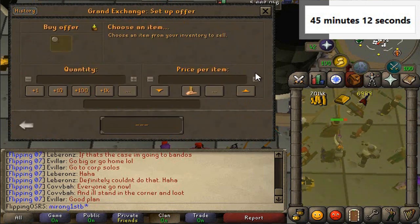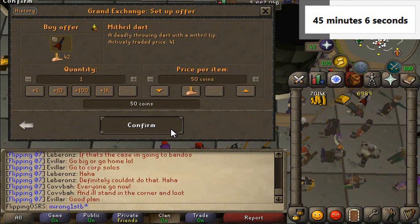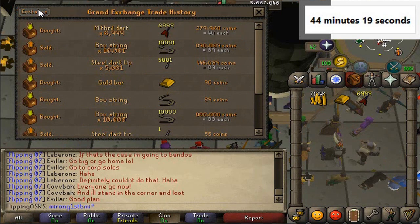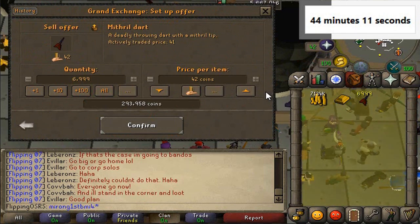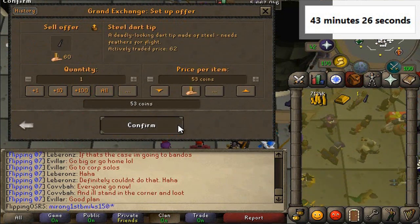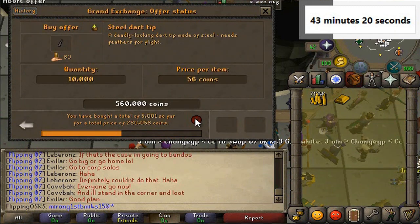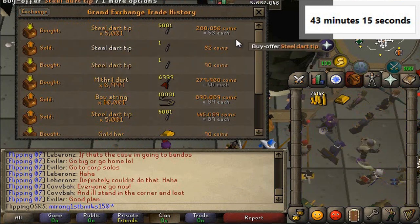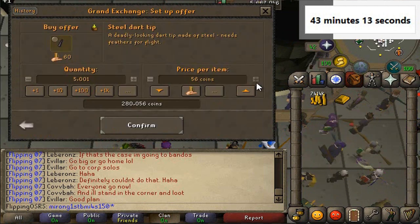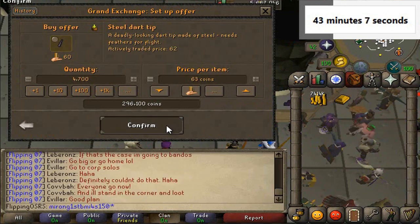Ammunition might be the best call for this under 100 challenge. We bought the mithril darts for 40 — pretty sure it was a 6 or 7 GP margin. We'll plop them in for 46. They seem to still be buying for 90 but are now selling for 90 with a buying price of 62 — still a pretty good margin on that, so we'll definitely do that still. We'll bump that up a bit, 63. Let's do 4,700 just so we can check it later.